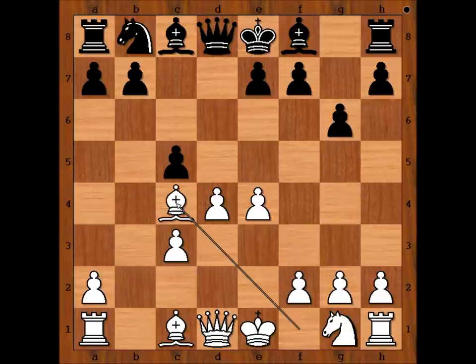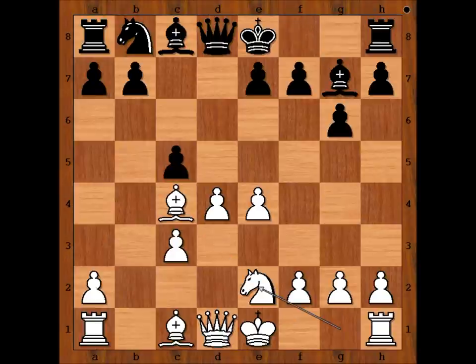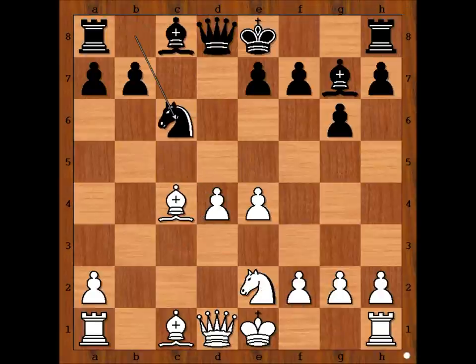White to move: Bishop to c4. Bishop to g7. Knight to e2. C takes on d4, C takes on d4. Knight to c6 — pressure is on the pawn on d4 all the time.